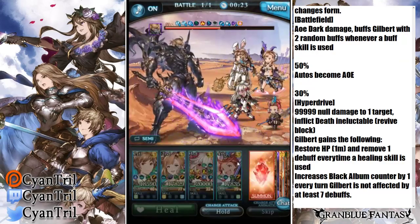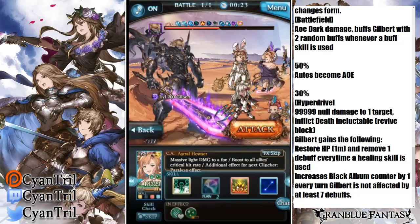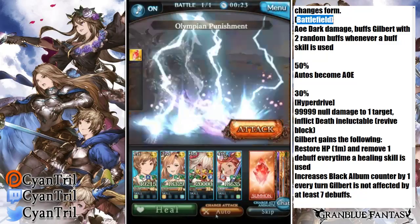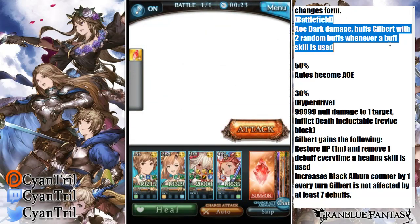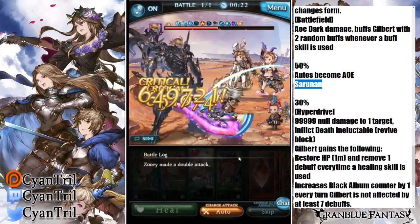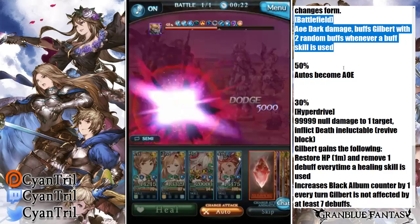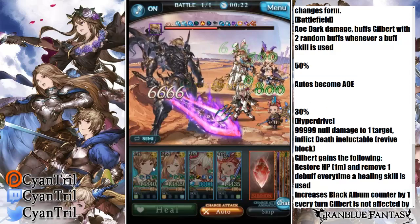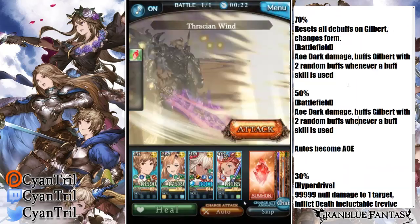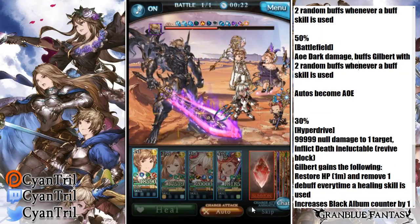This middle portion of the fight between 70% and 30% is relatively straightforward once you understand the buff management. You also need to activate Battlefield at 50% — keep that in mind.